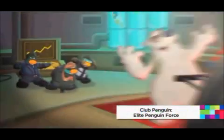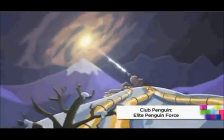Club Penguin is in trouble. Herbert, the secret agent enemy, is taking over the island by plunging it into total darkness with Operation Blackout. It's up to you and the elite penguin force to help stop Herbert and save the island.